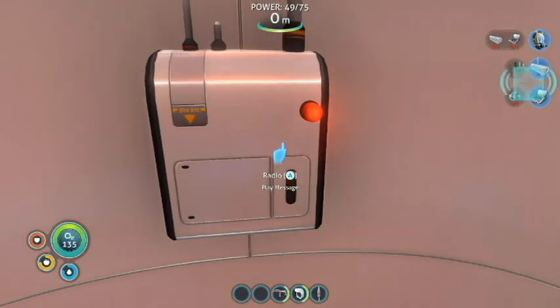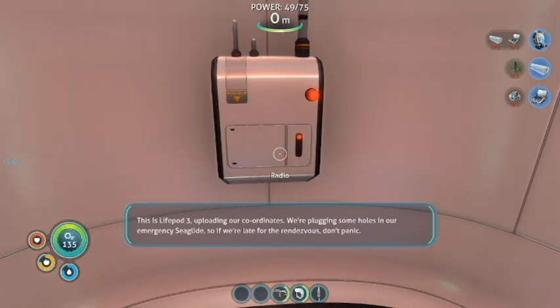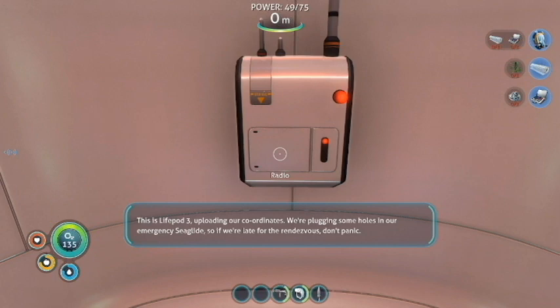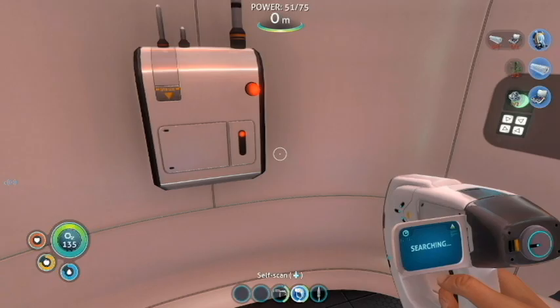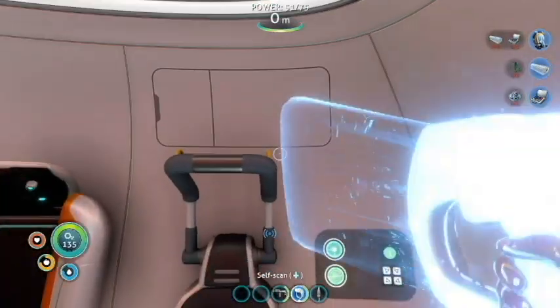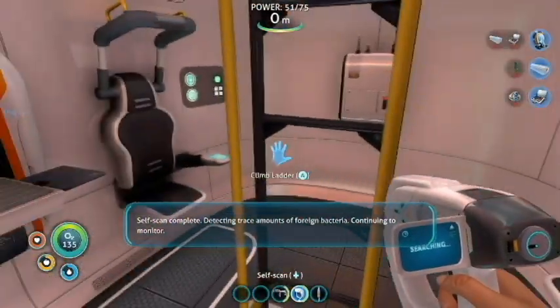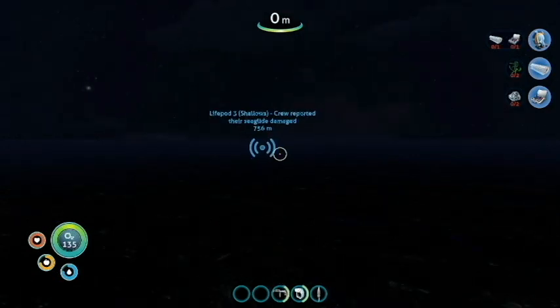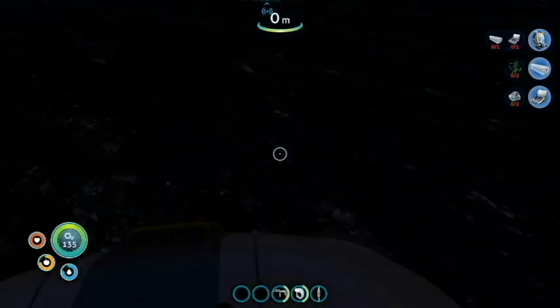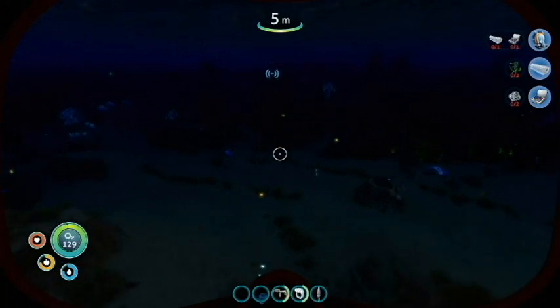But first things first, we gotta listen to the message. So it's really sad - we are the only survivors, but we get to go look at life pods. We're gonna scan ourselves. So we're gonna go to life pod three, especially if they have sea glide fragments. Look at all this oxygen we have, it's so nice!